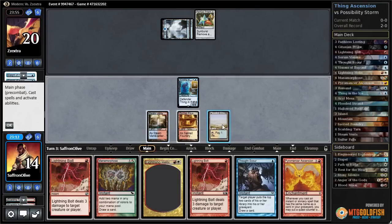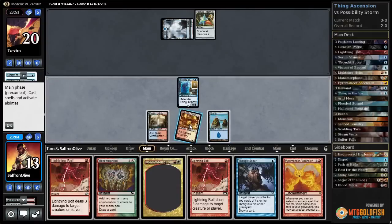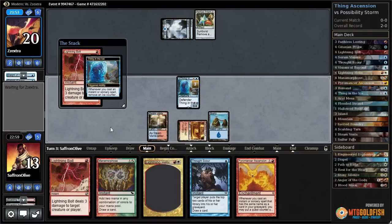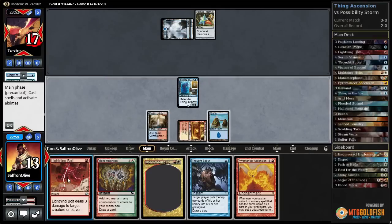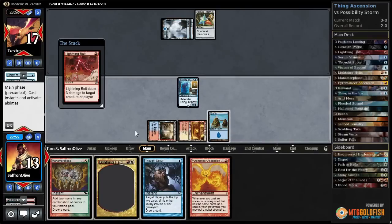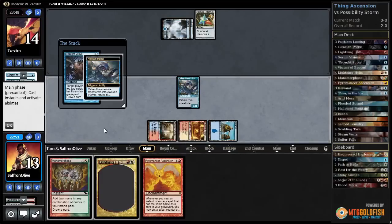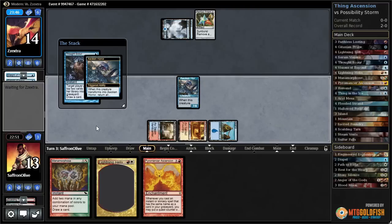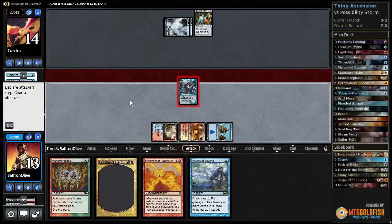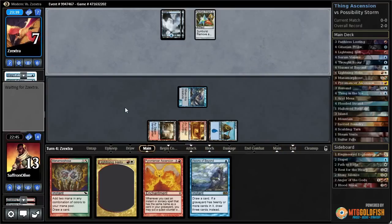Let's just go for the win. Crack Flooded Strand, get an island, and Lightning Bolt our opponent — get a counter off Thing in the Ice. Lightning Bolt our opponent again — another counter off Thing in the Ice. Thought Scour ourselves, flip Thing in the Ice, hit our opponent for seven. Basically they have to find a way out this turn or they die.